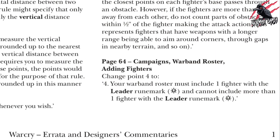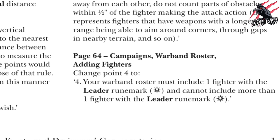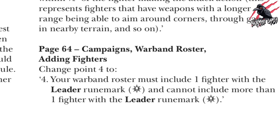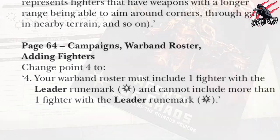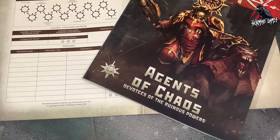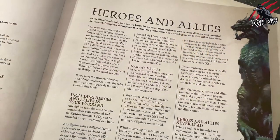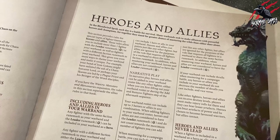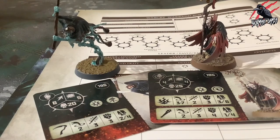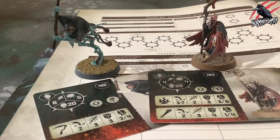A recent errata has updated point four: it now states that your warband roster must include one fighter with the leader rune mark and cannot include more than one fighter with the leader rune mark. With the introduction of the Warcry supplement books such as the Agents of Chaos book, the rules around this have changed slightly. There are now rules for special types of fighters known as heroes and allies.